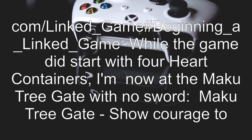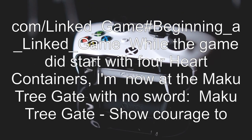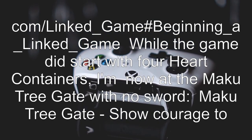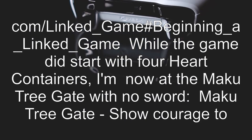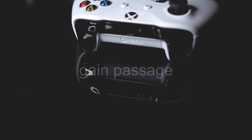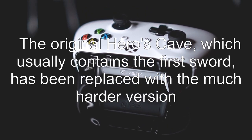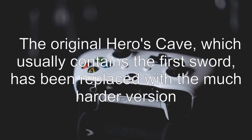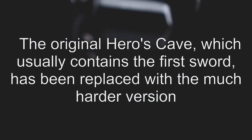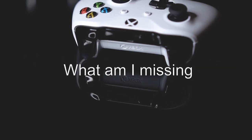While the game did start with four heart containers, I'm now at the Maku tree gate with no sword. The Maku tree gate says 'show courage to gain passage.' The original Hero's Cave, which usually contains the first sword, has been replaced with the much harder version, and I have explored just about everywhere else. What am I missing?